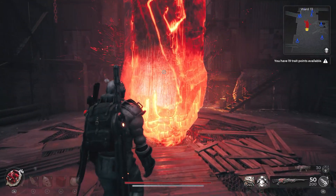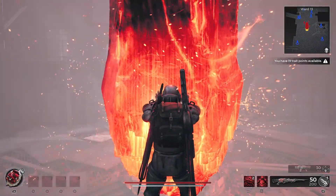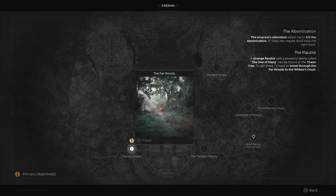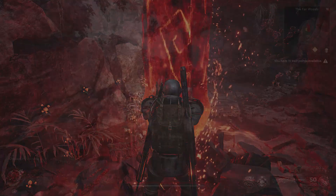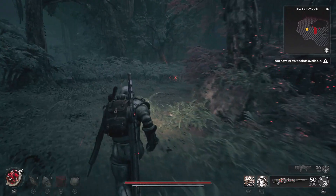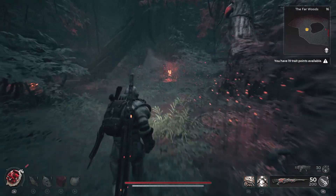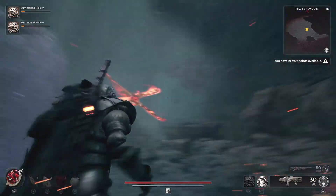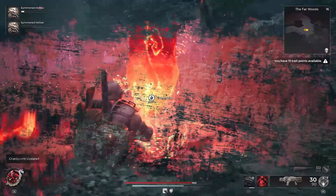Today we're back with some more Remnant 2 content, and what we're going to be doing is fast travelling to Yeisha, and then we're going to need to go to this checkpoint right here, the Far Woods. After venturing around for a little while, tackling some enemies and uncovering all of the map, I managed to find this instance. The closest checkpoint to the NPC we're after was this one right here, the Dappled Glade.